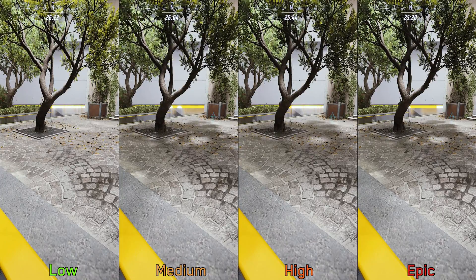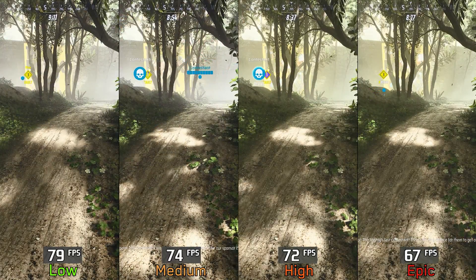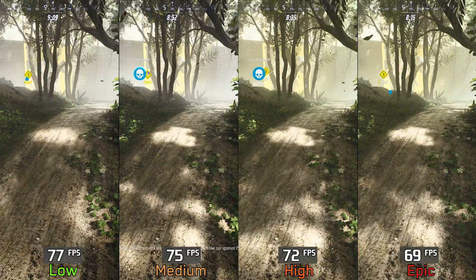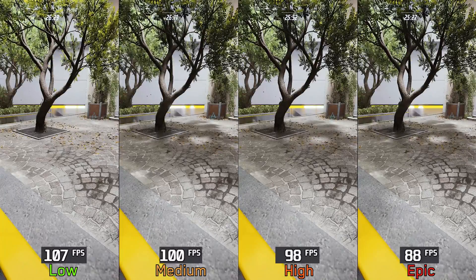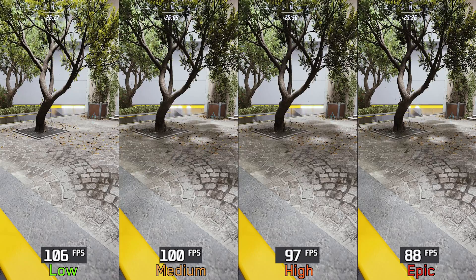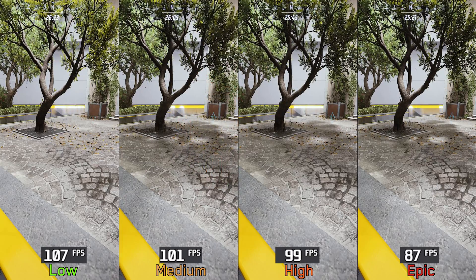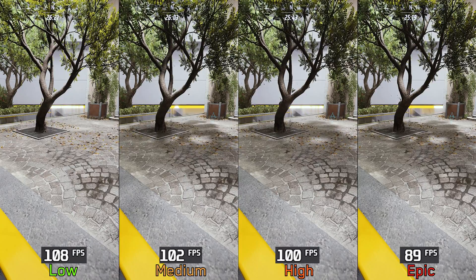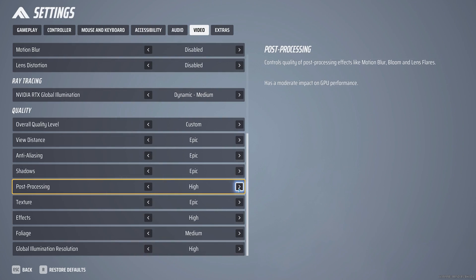Moving on to shadows — using low can disable shadows completely in many scenes of the game. At a scene where low does not disable shadows, going from low to medium costs around three percent, to high seven percent, and to epic twelve percent. In another scene, epic shadows are more demanding at around sixteen percent. I recommend keeping shadows at medium.